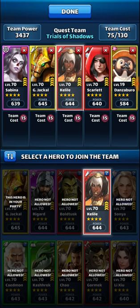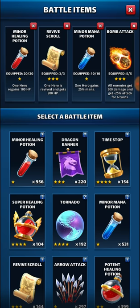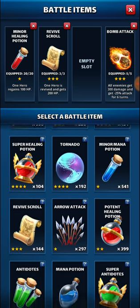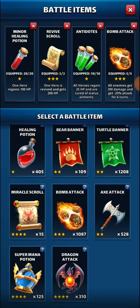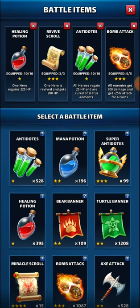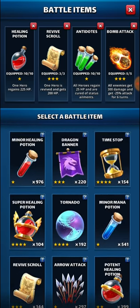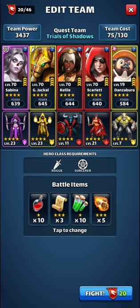Maybe reds are the better option for getting rid of Scarlet fast. I'll take some antidotes and healing potions. Do I need a revive scroll? That's the question. I think I don't, but if something happens, let's go to half.